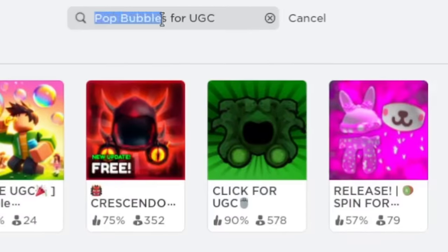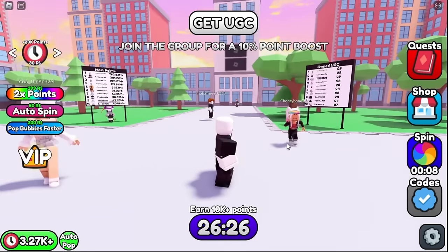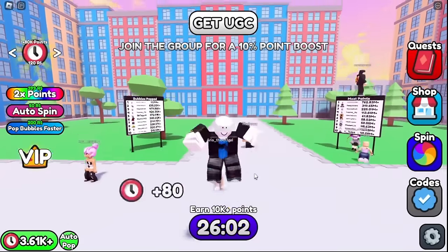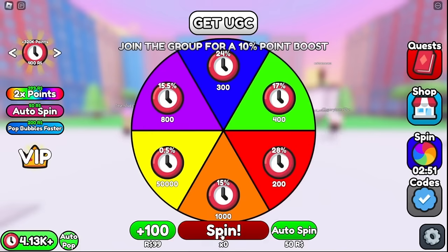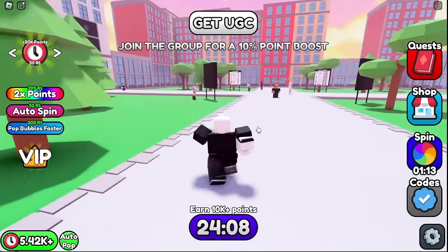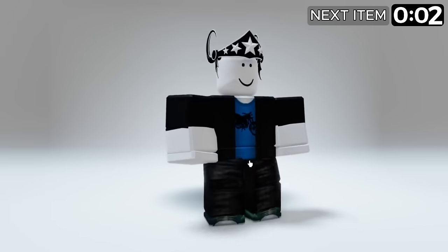Search up the game 'Pop Bubbles for UGC' and click on the play button. When you load in, you have to pop the bubbles that appear on the screen. If you play for 30 minutes you will get 10,000 extra points. You will get one free spin after every 3 minutes, so let's spin the wheel a few times and grind. You will get this black item which looks really cool.